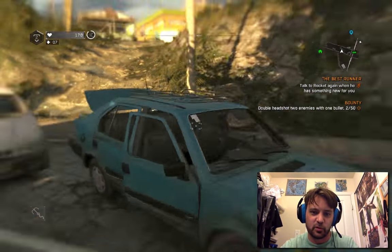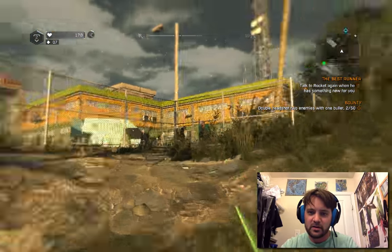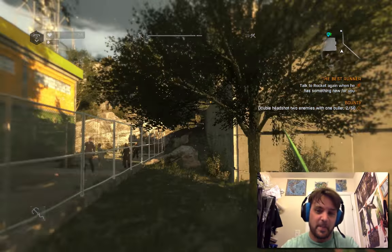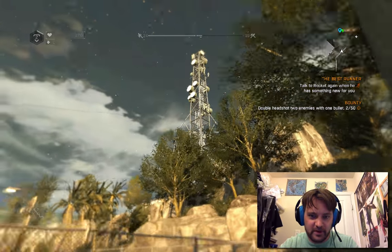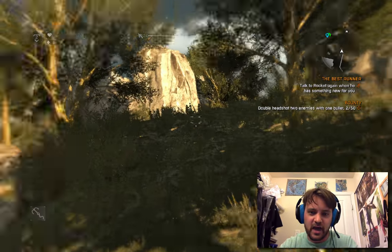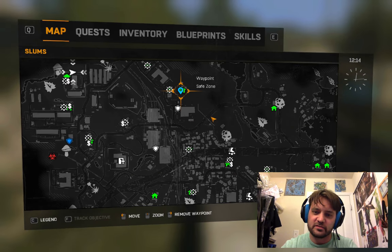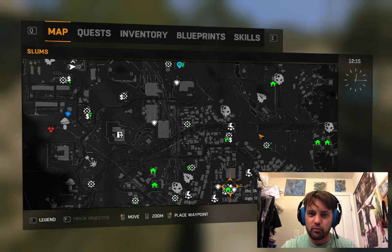All you have to do is chain parkour moves — jump over things, slide, etc. — and it'll go faster. The way you get this dagger is by completing the game and completing a specific bounty. It's at the top of that tower — we're going to climb it and I'll show you. That blue marker is where you need to go from the actual tower to start the challenge. If this is Brecken's Tower, you just go really far north.